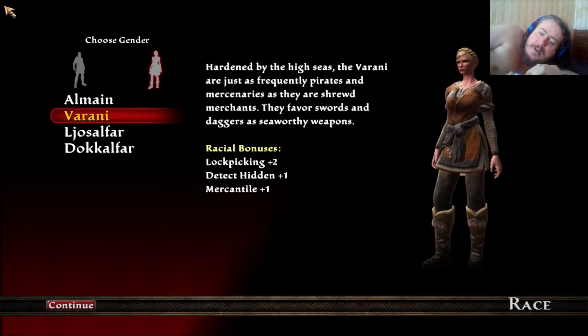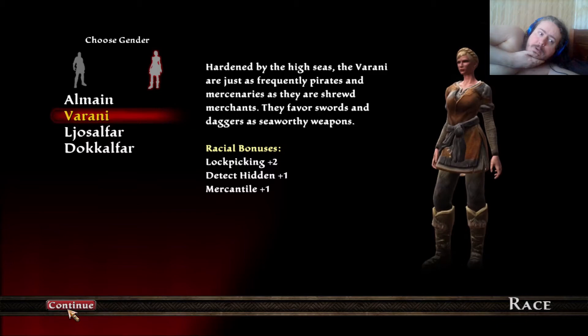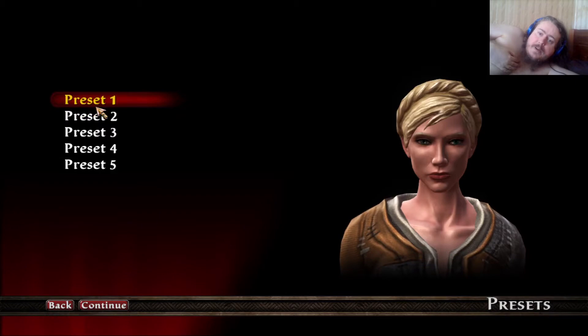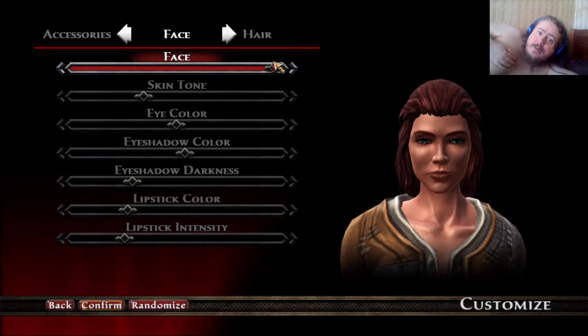Although, you can get a pretty good likeness of her from the Almayne faces as well. But let's give this a try, shall we? So we're going with the Verani, not having them worship any of the in-game gods because of my OCD. This is the five choices of face that you can choose from initially, but don't fear folks, because you can change how they look in much greater detail here, as you can see.